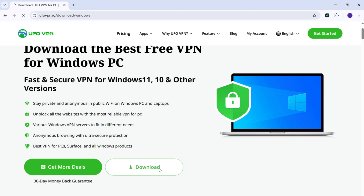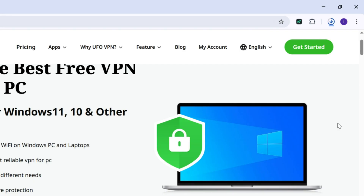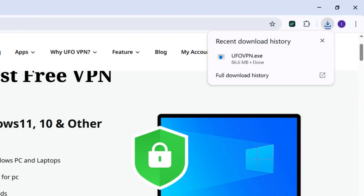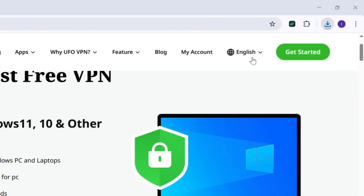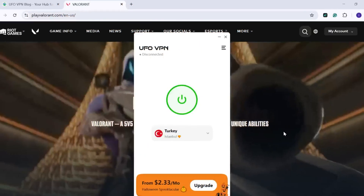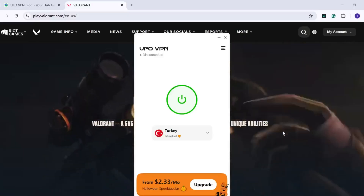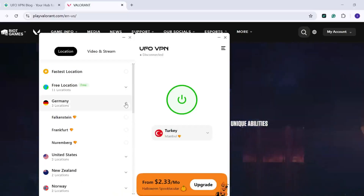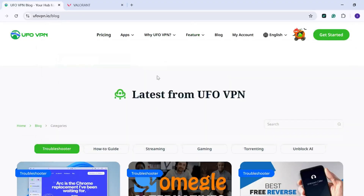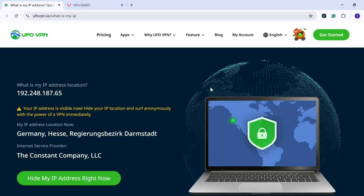Let's show you how to do it. Click the link provided in the description to visit the UFOVPN download website. Download the VPN software by clicking the download button and wait for the process to complete. Install the software and launch UFOVPN on your computer. Once set up, access the location option and select the server location you wish to switch to — for example, Frankfurt, Germany. After establishing the connection, confirm that your IP address has successfully transitioned. Finally, register a new account and enjoy playing Valorant seamlessly and securely in your desired region.